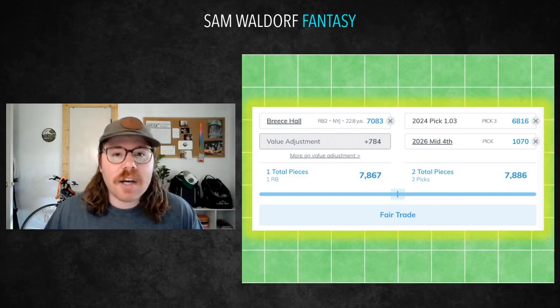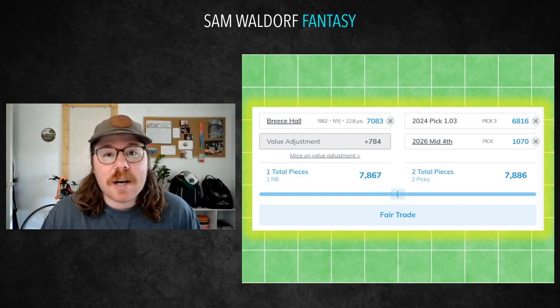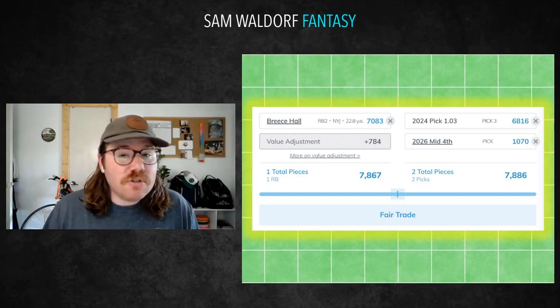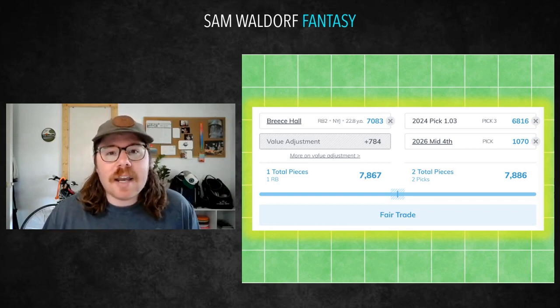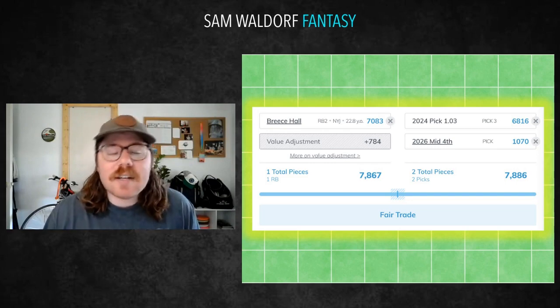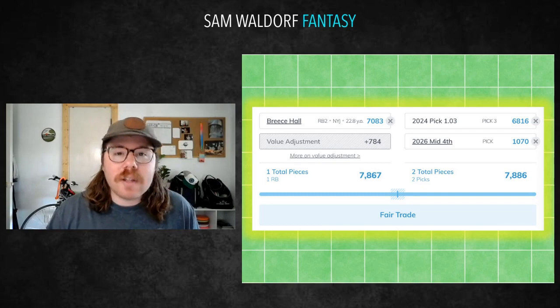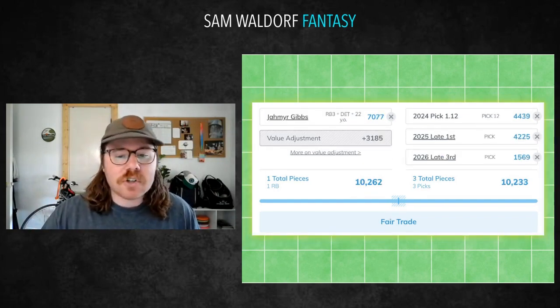This next one is going to be a pick trade with a high pick to go get Breece Hall, and that's going to be a 1.03 in a superflex league, adding a fourth just to make the values line up on Keep Trade Cut. A 1.03 in a superflex league is going to be Jayden Daniels, Drake May, JJ McCarthy — or most likely Malik Neighbors. If you need a running back and the other guy wants a different position, find it through the draft. I'm very confident Breece Hall is going to be a good player for the next couple years given how he finished last year.